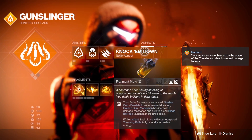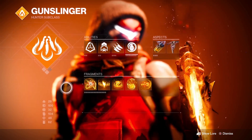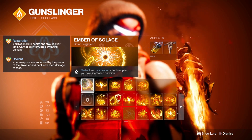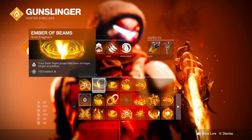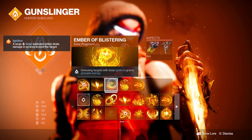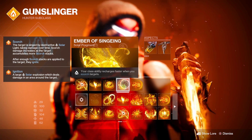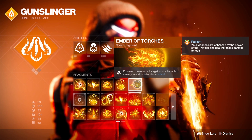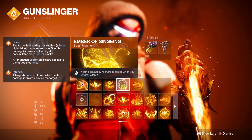For aspects, I'm using Knock 'Em Down and On Your Mark. For fragments: Ember of Solus — radiant and restoration effects applied to you have increased duration. Ember of Beams — your solar super projectiles have increased target acquisition. Ember of Blistering — defeating targets with solar ignitions grants grenade energy. Ember of Singeing — your class ability recharges faster when you scorch targets. And Ember of Torches — powered melee attacks against combatants make you and nearby allies radiant.